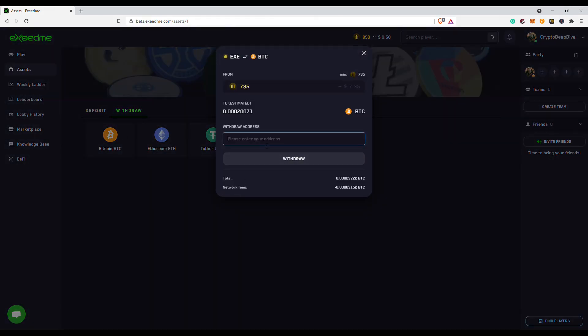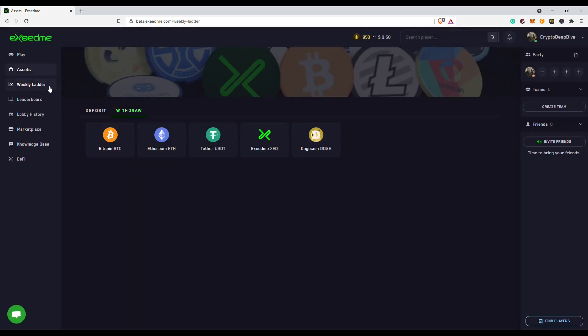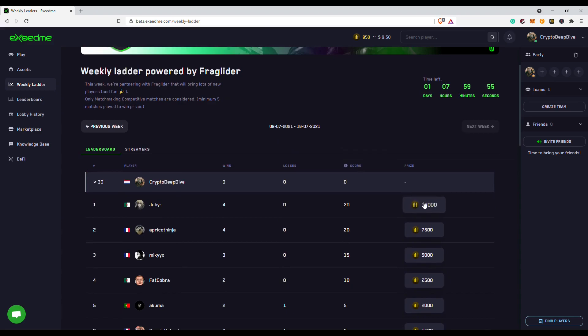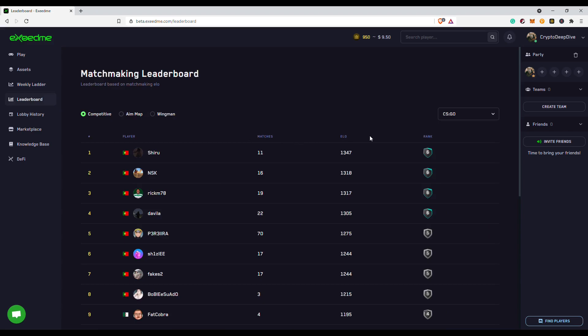The third item is the weekly leaderboard. ExceedMe is always looking for new ways for gamers to create a source of income. Currently, Fraglider is sponsoring a weekly leaderboard with prizes up to $100 for the top player every week. The rules are pretty simple: win your competitive matchmaking games, and the more you win, the higher your points. It just adds incentive for players to compete via the ExceedMe platform. The overall leaderboard can be found beneath the weekly leaderboard, where you can find all the players including their ELO.